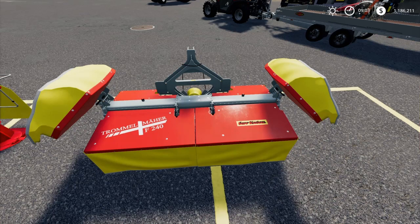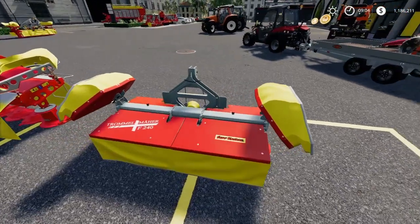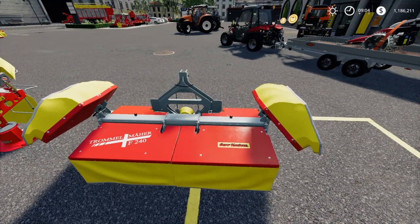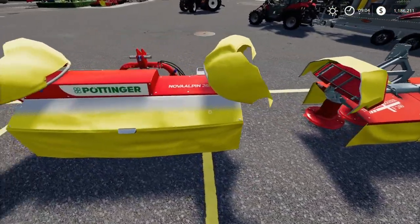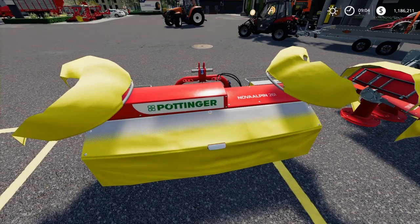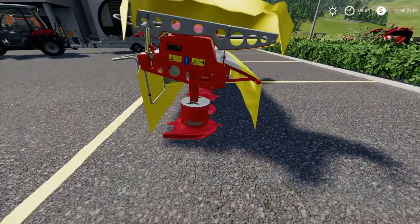Now let's look at some mowers. First up: the SEP Knossel F240 — a drum mower. Nothing too out of the ordinary but it looks really good. Required power 40 horses, working width 2.4 meters — perfect for that little electric Rigi Track. And here we have the Pottinger Nova Alpine 261 — another mower, working width 2.6 meters, required horsepower 45 horses. Really nice looking equipment, and this one you can also attach to your Abby.